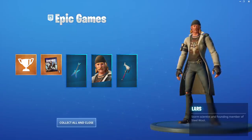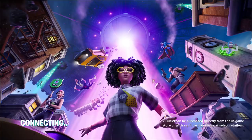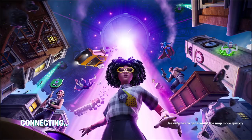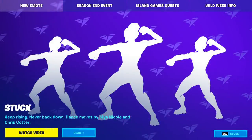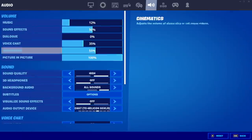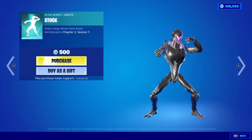I'm going to get a screen copy of that — that looks nice. Collect all and close. Now let's head back; we got to do the normal item shop. There were three featured items. Oh, we did get a new emote! It's called the Stuck emote. It might be copyrighted, so I can't play it.